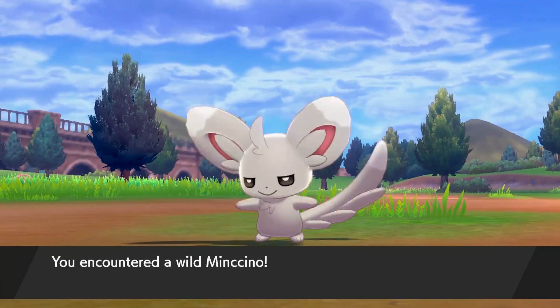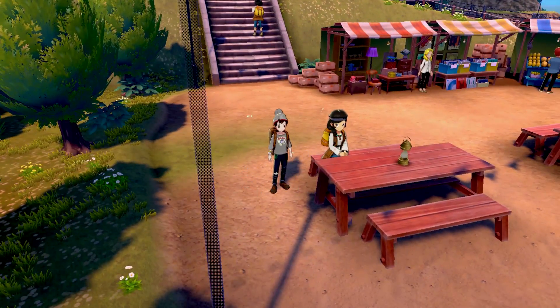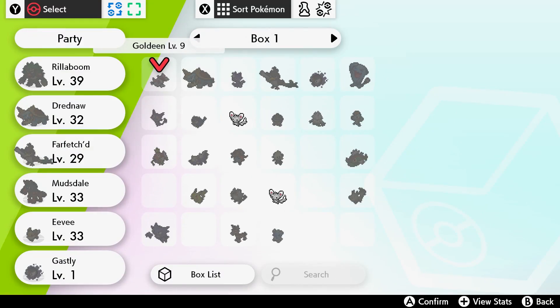Now you want to catch them because you can trade them to another trainer, and she is found in Hulbury. Go down into this little market area, speak with her and she will trade your Minciano for a Cottonee. It's like a floating cotton candy Pokemon.